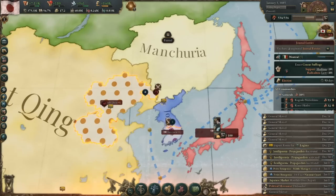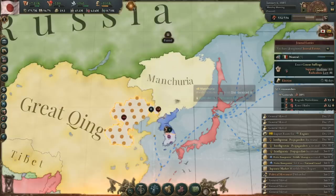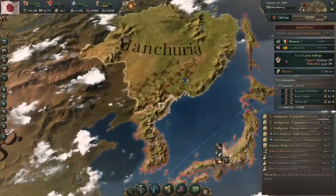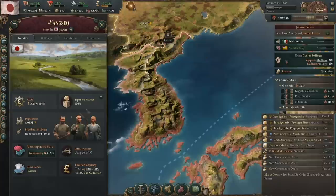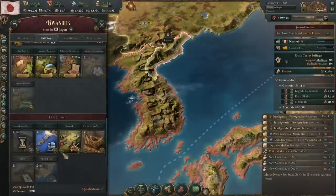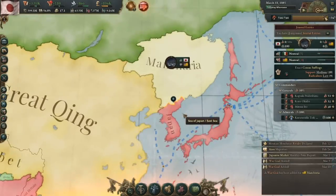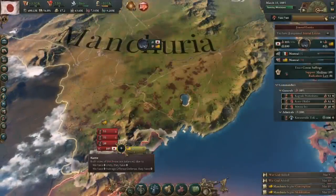I managed to occupy a decent chunk of China, but I had to pull out my ace: I just released Manchuria as a subject before China could liberate them. This way they no longer hold the war goal since the war goal no longer exists, and I get to keep Manchuria as a protectorate — which I can puppet right after the war. I also deleted all of their barracks before hitting the release button. With Qing suddenly no longer holding the war goal and me occupying most of North China, they capitulated in no time, giving me all of Korea. The war goal which no longer exists, by the way. My first action after the war was to make Manchuria into a puppet, and then later annex them.